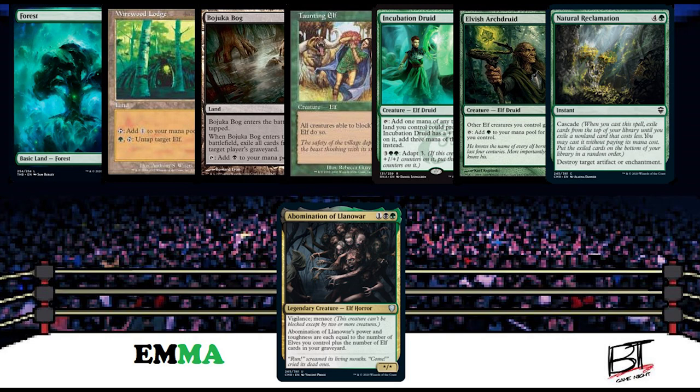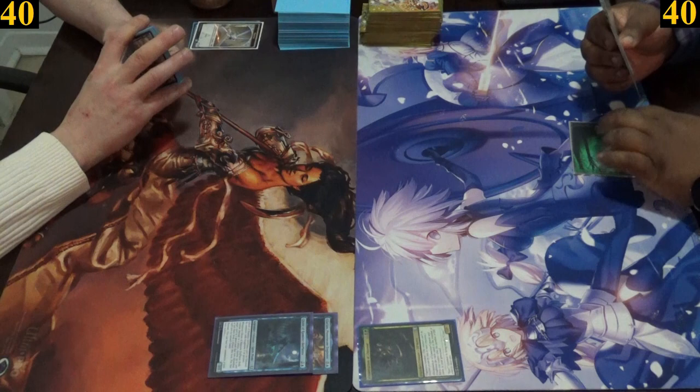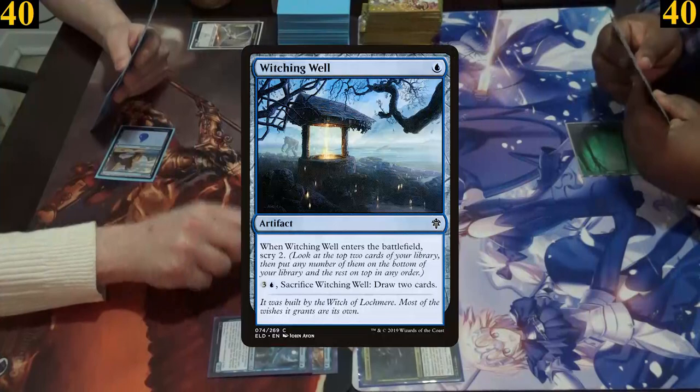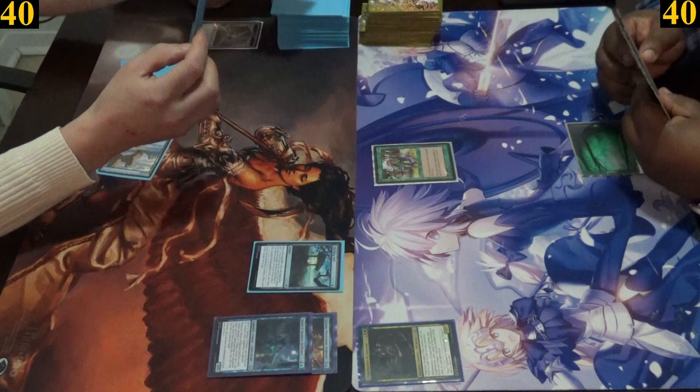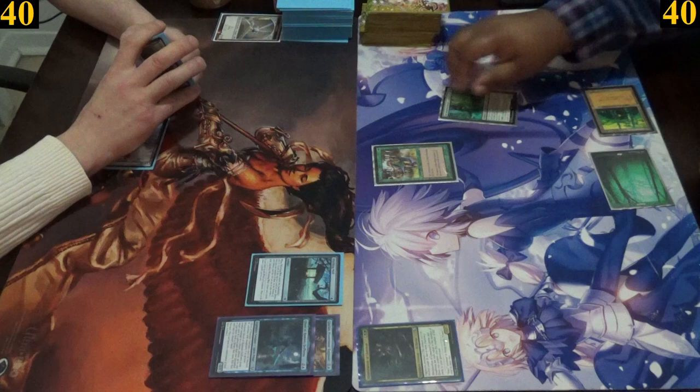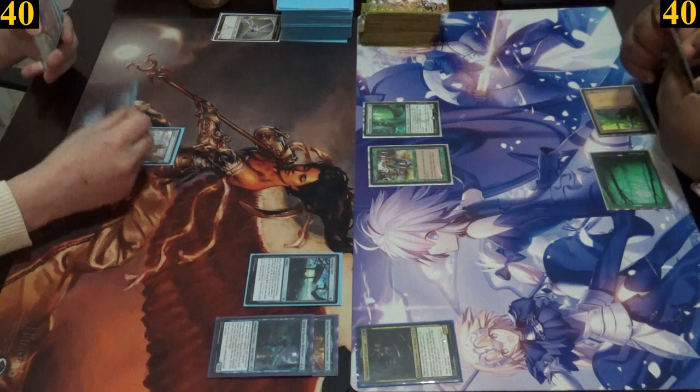Emma won the dice roll to start us off, so let's begin this card fight. For their first turns, Emma plays a forest into a turn one Taunting Elf, while Jimmy plays an island and casts Witching Well. This lets him scry two cards, placing one on top and the other on the bottom. Emma then plays Wirewood Lodge and casts Incubation Druid, while Jimmy plays another island.